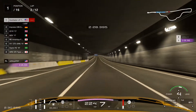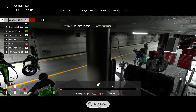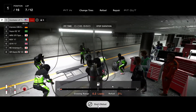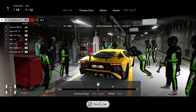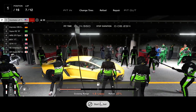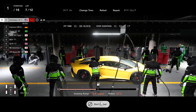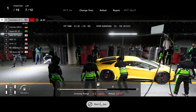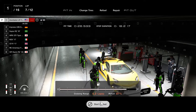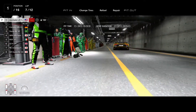We're going to fast forward here to our pit lap. We received a penalty because we made a mistake on the last turn — braked too late, hit the barricade. So all we're going to do is just fill up the car with gas. That's it. Not changing the tires — they're in overall pretty okay shape still. After that, we'll be back on the track, keep pulling away from the competition, and win the race.